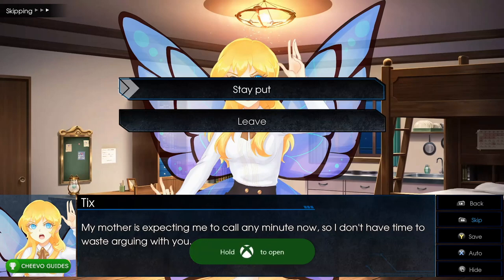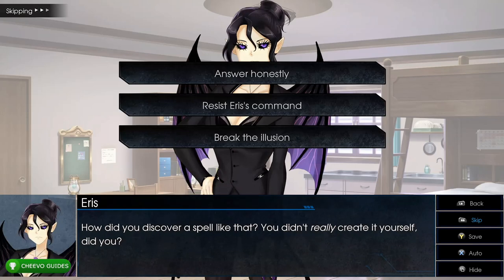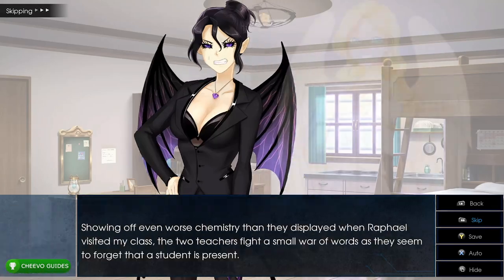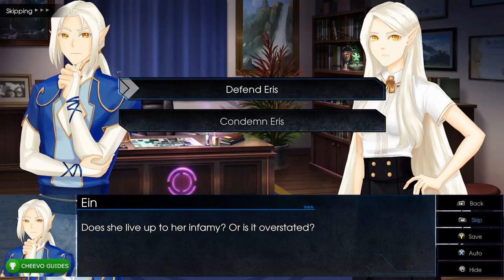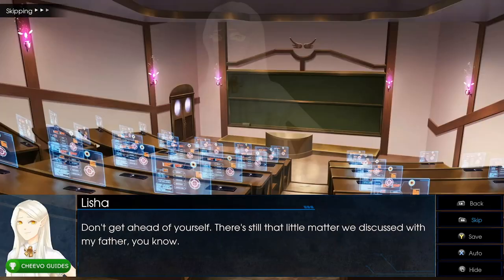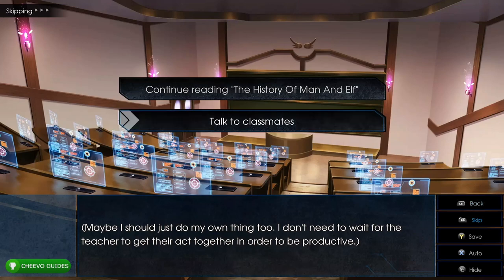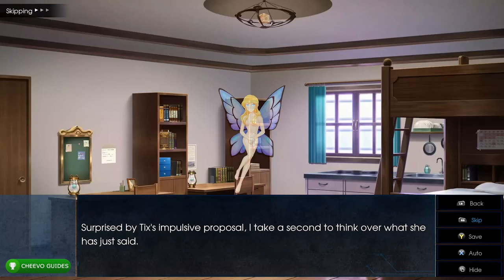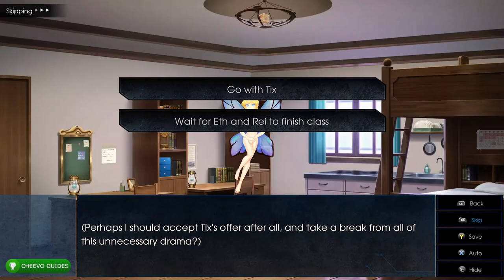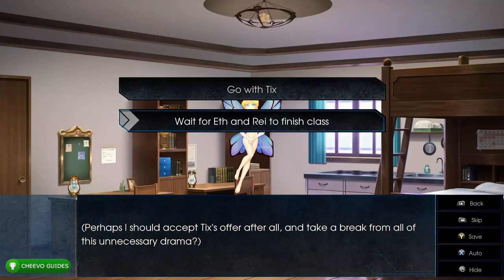Choose 'Stay put' (top), then 'Humans are arrogant and prideful' (top), then 'Answer honestly' (top), then 'Defend Iris' (top), then 'Talk to the classmates' (bottom). At the next dialogue choice, save into slot 8 (second save page). Then choose 'Go with Tix' (top option).